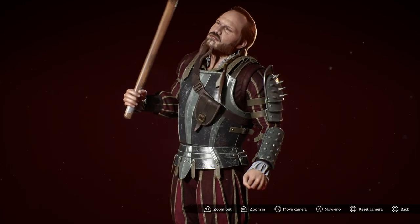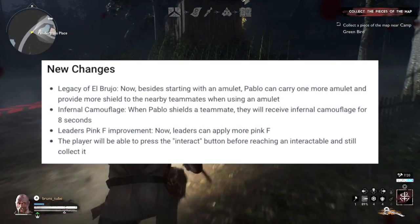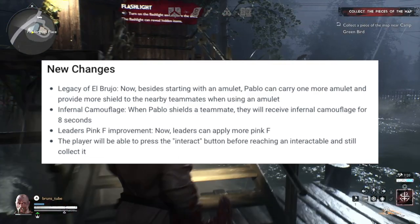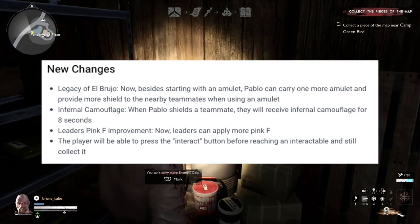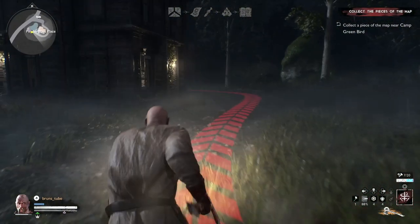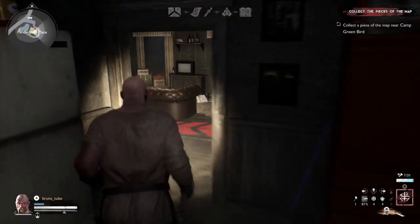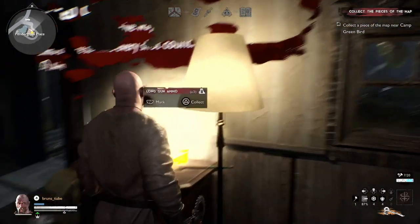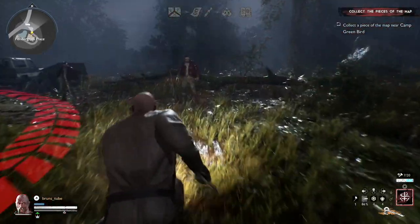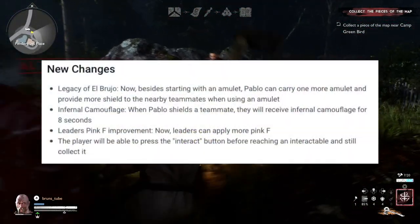Now for the changes — some quality of life changes. Pablo now besides starting with a new amulet can carry one extra amulet and provide more shield to nearby teammates when using an amulet, so that's a big buff to Pablo. Also now when Pablo shields a teammate they will receive the camouflage from Pablo for eight seconds. I've always thought this should be the case, because otherwise the invisibility alone led people to play Pablo like a lone wolf rather than an actual support. This is definitely a big buff and I can see people playing together with Pablo a lot more.